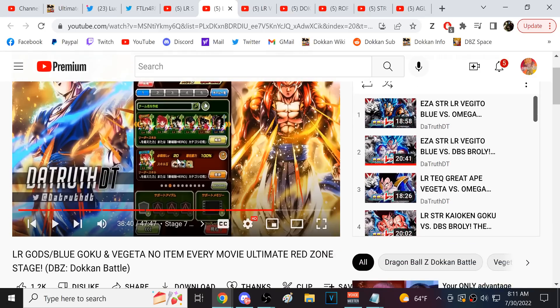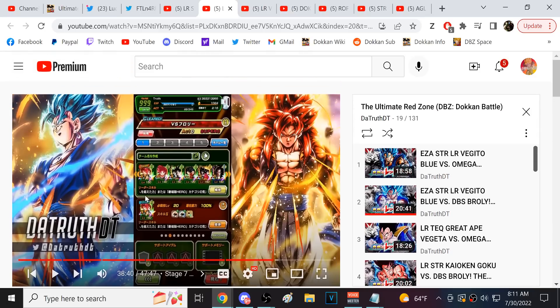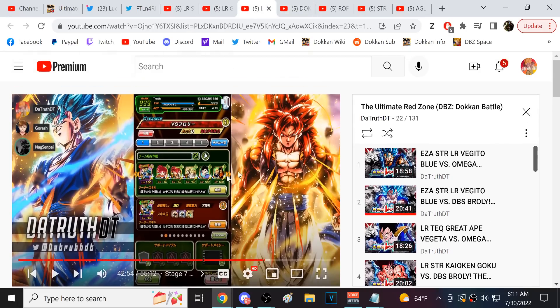This was my very first no-item run against Broly using the Gods. The Vegeta and Trunks no-item run — that unit won't come out on global for another five months — but all the other characters on it are available on global. TEQ Ultimate Gohan is a god. The TEQ androids' inclusion might seem weird, but they really are just that good, capable of dominating the hardest Red Zone fights in the game.